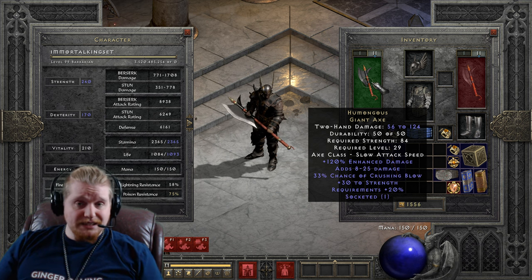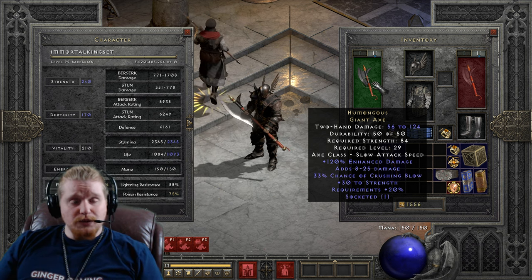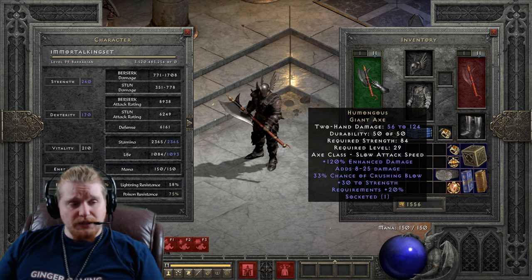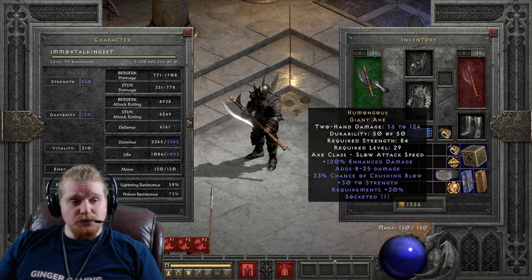It is a level 29 axe, and it needs to be judged based on those characteristics. We have 56 to 124 damage on this particular axe, which is not absolutely awful for level 29. We have an 84 strength requirement, which is higher than the strength requirement on the giant axe — I think it's like 70 — due to that 20% increase to requirements. We have a bonus of 8 to 25 damage added to the weapon.